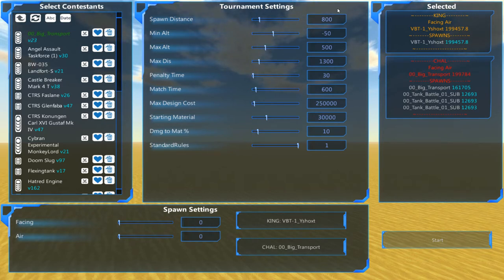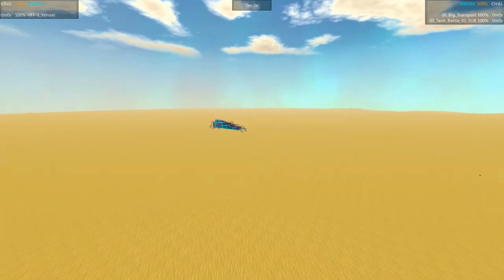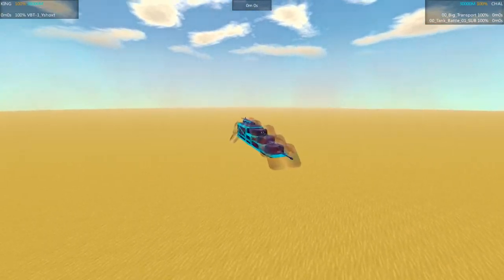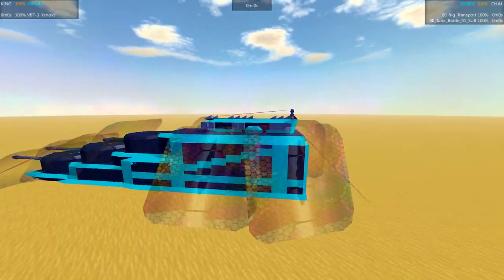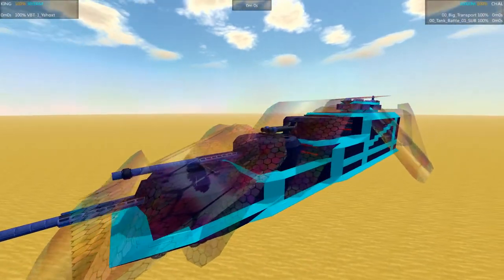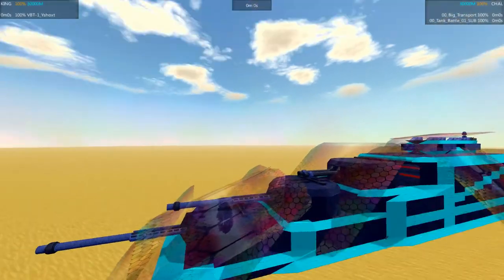Let's go ahead and get this started with all the standard settings. We'll do a quick introduction for each side and then get the battle underway. Over here we have the Y-Shox by Krozeus — very nice design, sort of well thought out. We've got the stair-stepped turrets in the front so that they can fire in a very large arc without interfering with each other.